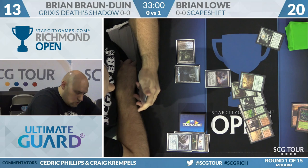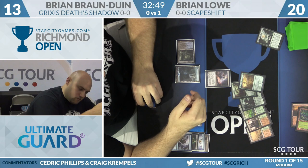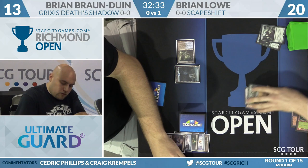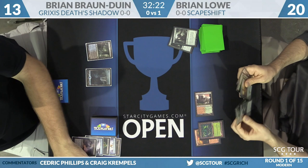BBD is thinking long and hard about taking Obstinate Baeloth with Thoughtseize — hopefully no misclicks. It's between Titan and Hour, and after a lot of thought he selects Primeval Titan, taking two life to do it. He passes the turn back to Brian Lowe, who for his third turn of the game simply plays a Stomping Ground tapped — didn't draw a two-mana ramp spell — and passes back to BBD.